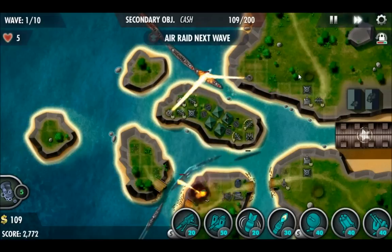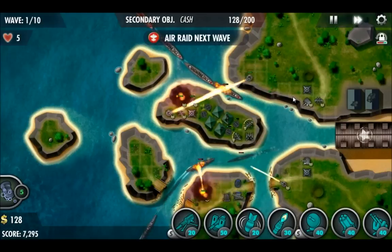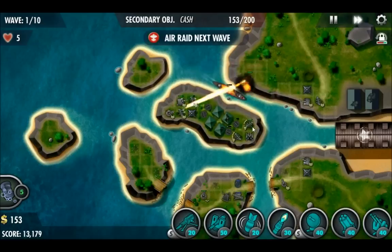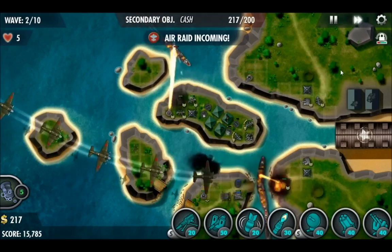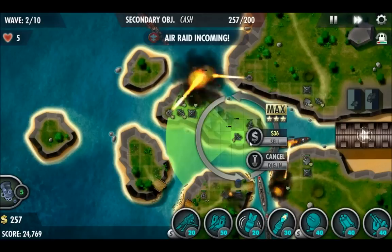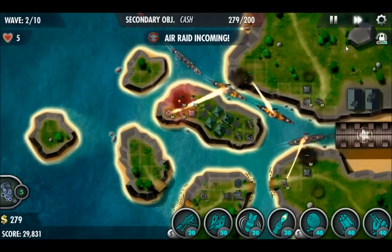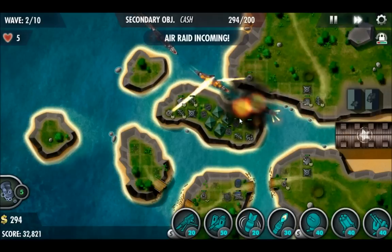We're going to start off by enhancing the defenses we started on the outer edges of the central island. I added another flamer turret, so I'm flaming everything constantly and all the enemy units are moving as slow as possible. We're canceling dig-in on those machine guns because they no longer work pointing in one direction given the angles the enemies are coming from. We're clearing them before they enter the base.